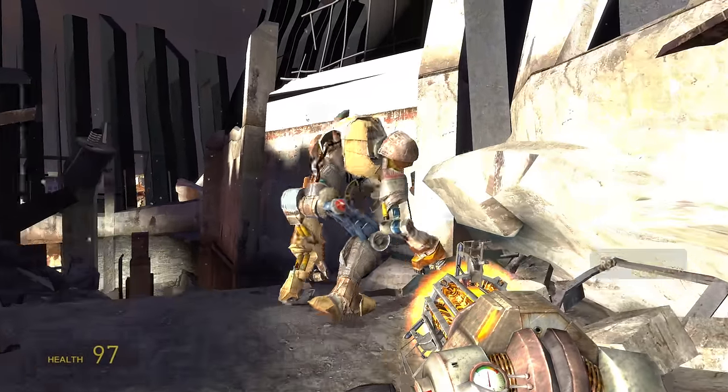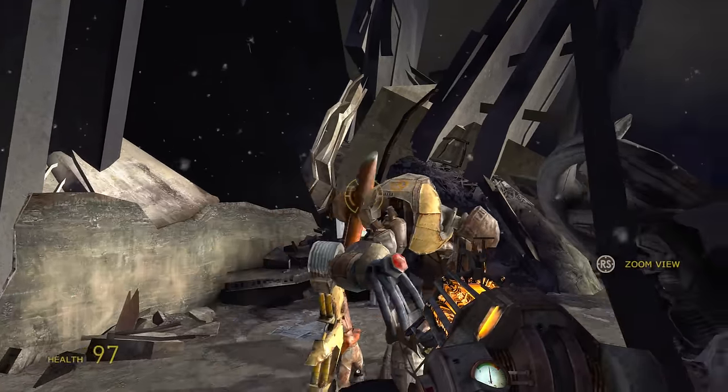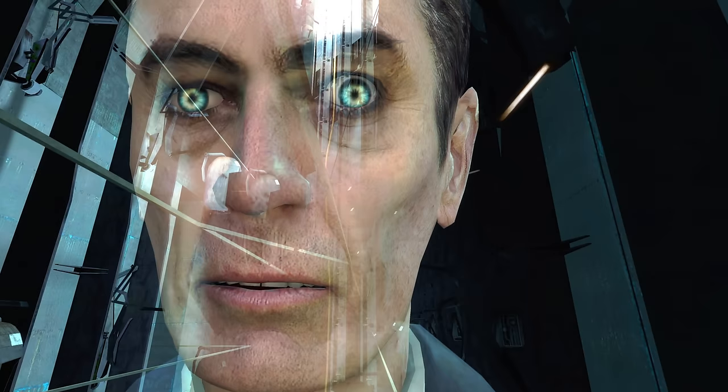As an aside, Portal 2 — another game built on the Source engine — sadly doesn't work with this 60fps mod. It doesn't let you extract a config text file to tweak, so it's really just these Orange Box games.